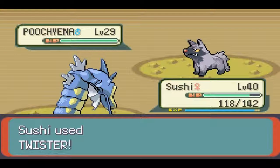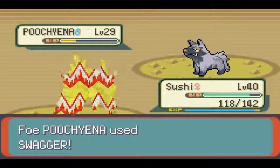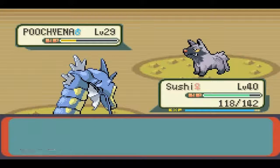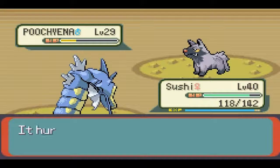I'm just gonna go for Twister, because why not? A Mightyena didn't even attack me once, so I have a feeling this Poochyena's not gonna be much of a threat either. This is gonna be a two-hit KO with Twister, that's really sad. And it uses Swagger, so that kind of sucks — I don't like to be confused. Come on Sushi, you can do it. Oh really, dude? You have to hurt yourself.